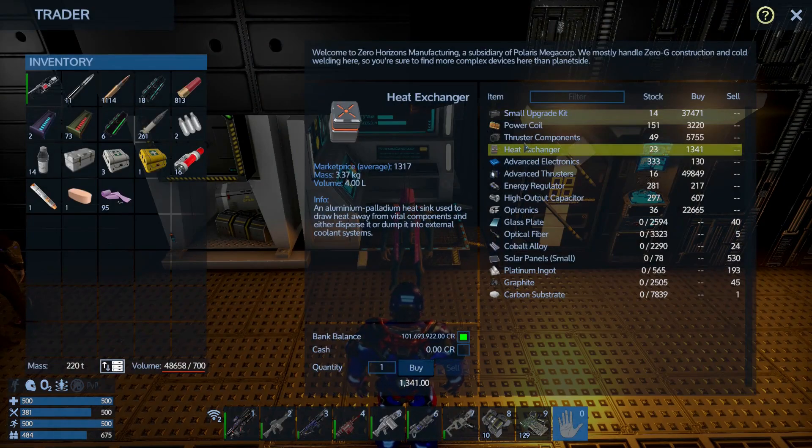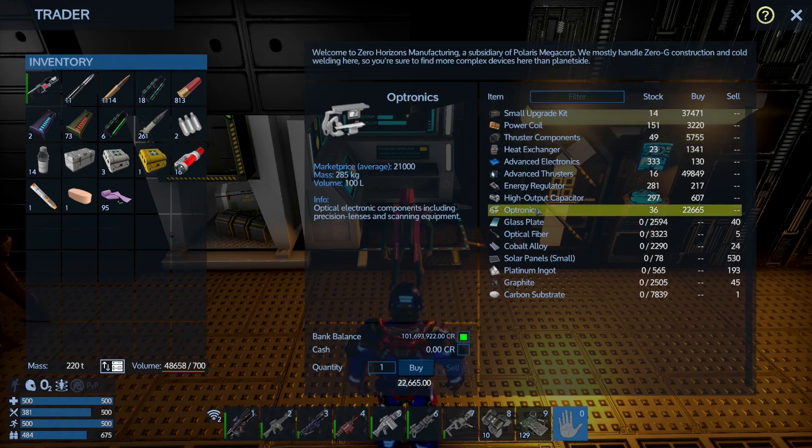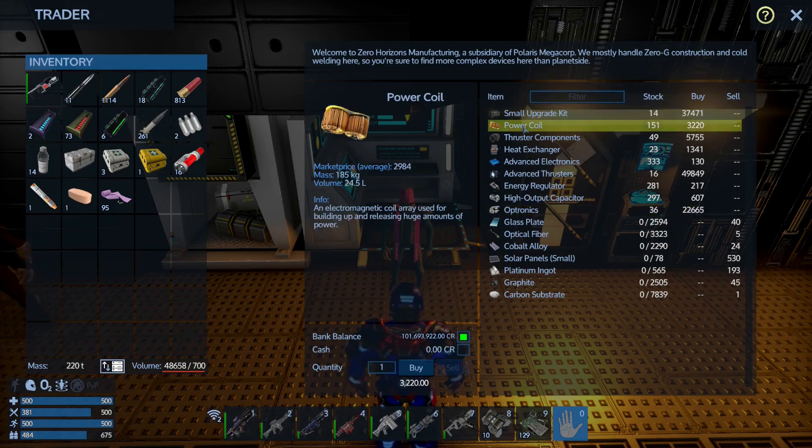He sells a lot of heat exchangers. He also sells thruster components, which are used for some missions, and optronics, which are used for some missions as well. He also usually has a supply of small upgrade kits and power coils if you ever need them.